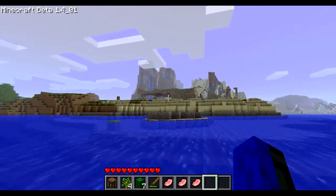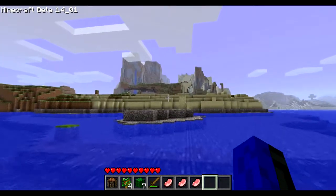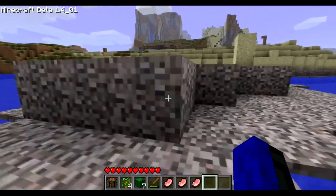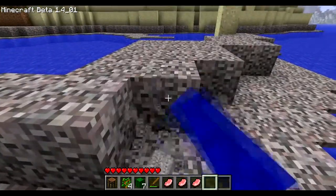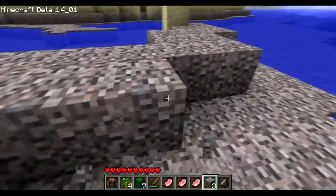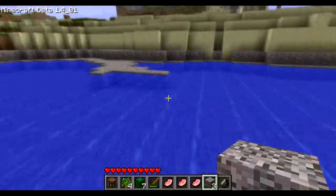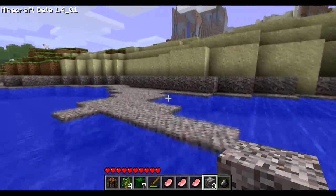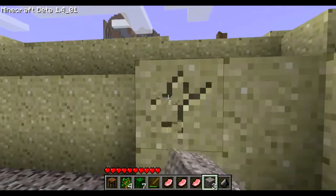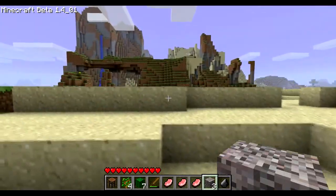Those mountains are a weird mix of grass and sand — that is weird. Let's see if I can actually get a flint from this, if they have flint. Did they have the Nether? I'm not quite sure. Oh, there we go — flint! We do have flint. Oh, it also has the old sounds too. Awesome.